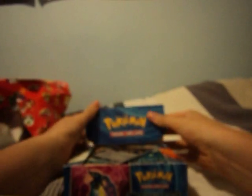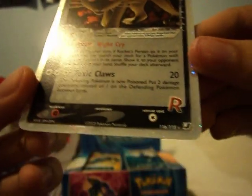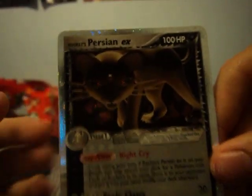Box topper — apparently you always get a Persian. Let's see. Yep, you must do. So the box topper is the Persian EX. It's my first ever EX, people. Very nice.